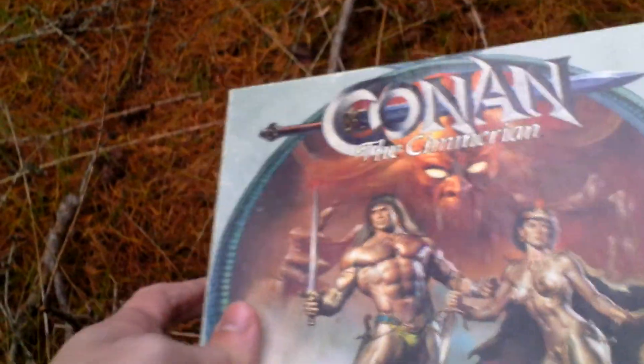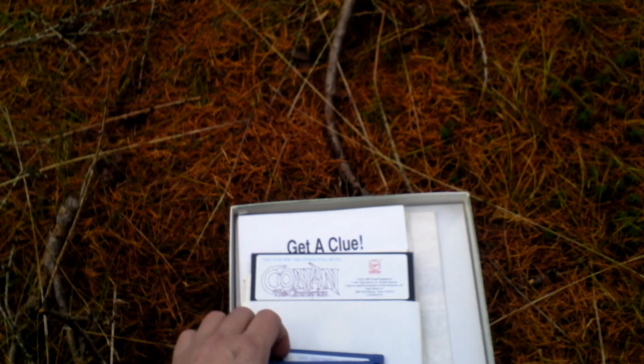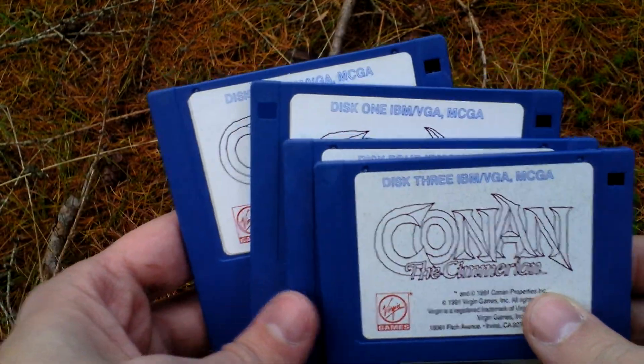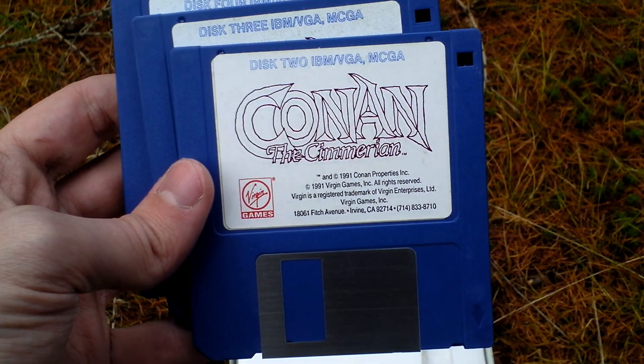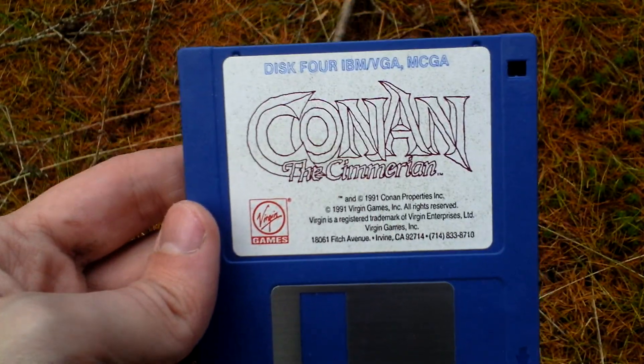Now let's open the box and take a look inside. First of all there is the game — it comes on four three-and-a-half inch discs: disc one, disc two, disc three, and disc four.